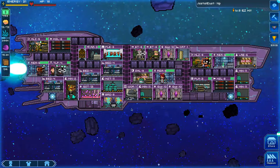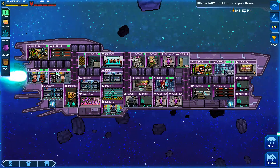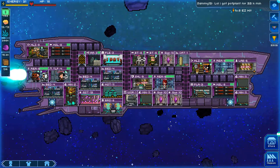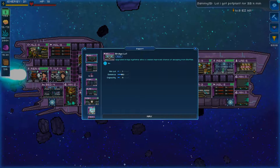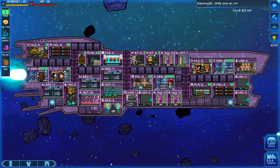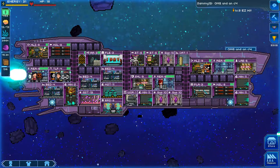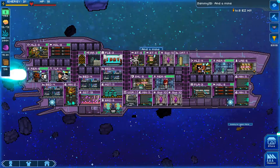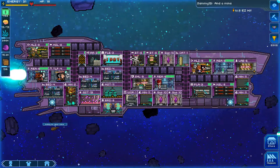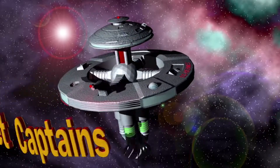Level eight is exciting, but I'm already planning for level nine. For this ship, it's not a power-leveling strategy - I've got to learn these new technologies, test the pros and cons, upgrade all my armor and crew, and get ready for level nine without going in half-prepared. Thanks for listening everybody, good night! Get more tips at pocketcaptains.com.